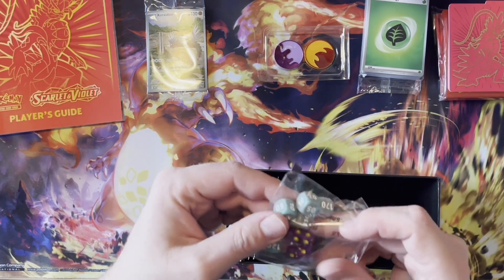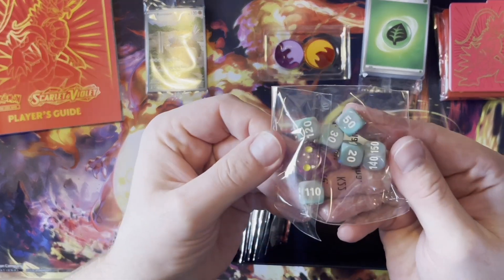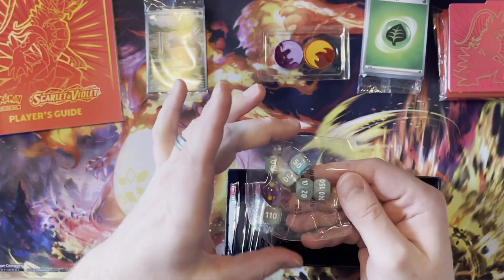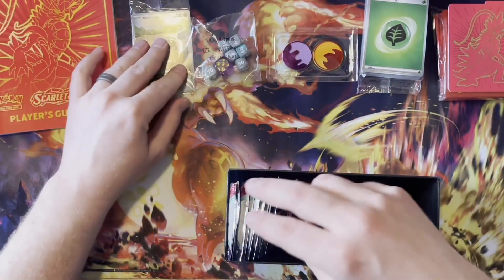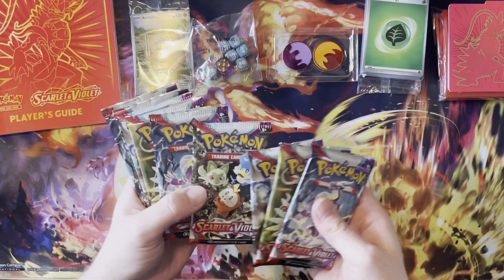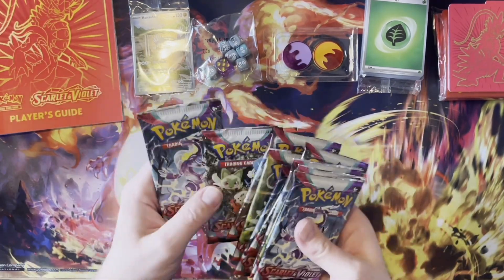So like one side reverses the gold and the red from the other. The other one has my writing on it. And I like these dice. And then of course the nine packs.